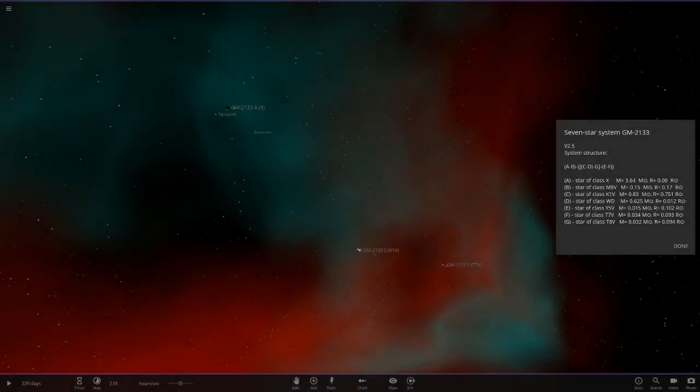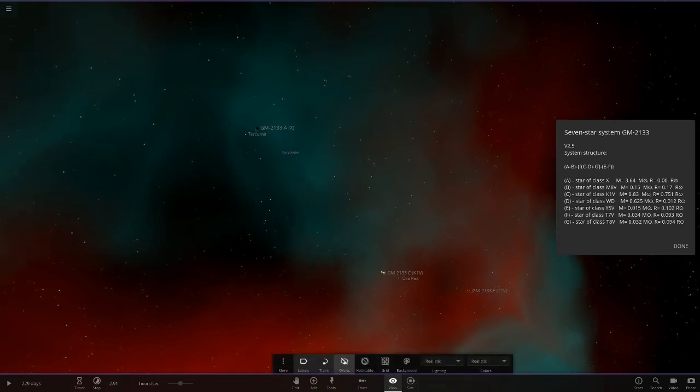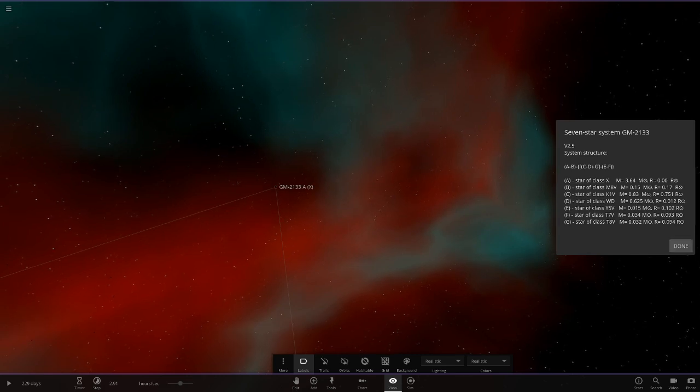Okay, there's a lot of stuff in here. Does the orbit mode work? It may be a little funny just because there's so many objects. So system structure: A, B, C, D - okay so there's all that. We'll go to object A first - that is a black hole, so we've got a black hole there.